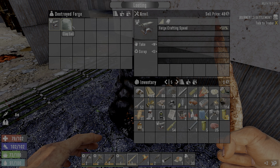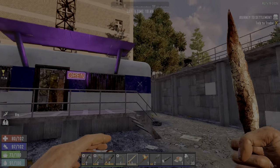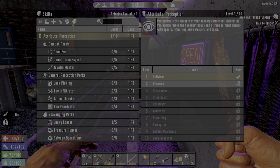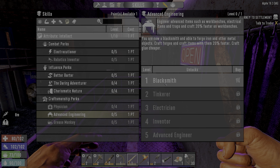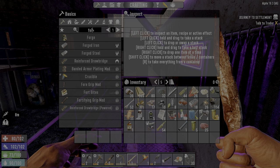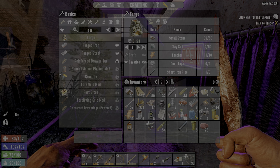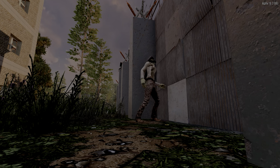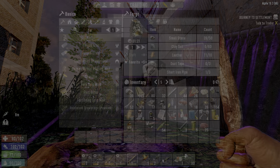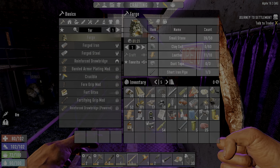An anvil — not bad. I just need to build a forge then for now. I will put that point in and we will get the forge crafted. Duct tape, soil. Do I have enough bones for glue? Yes, I can do that. I'll need pipes, clay soil, and some stone.